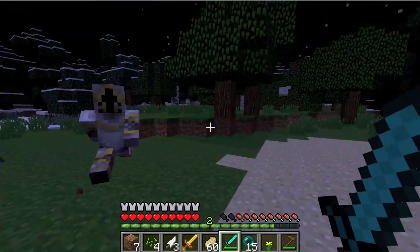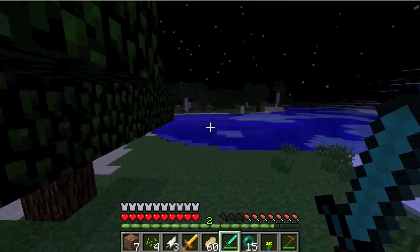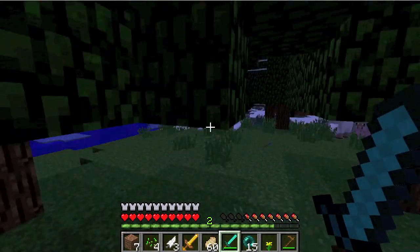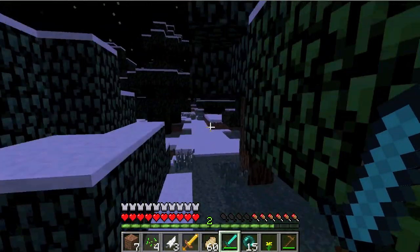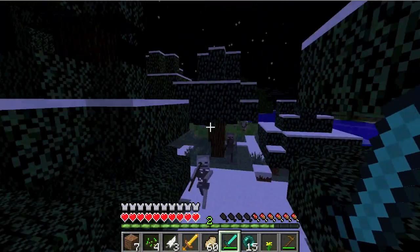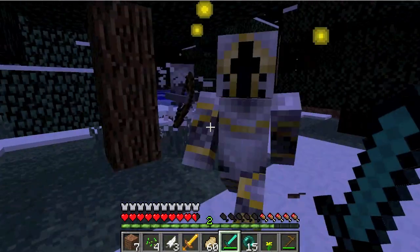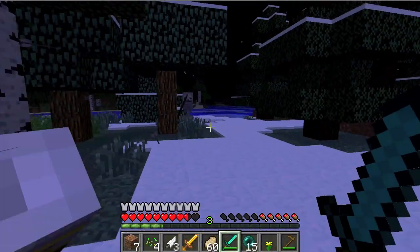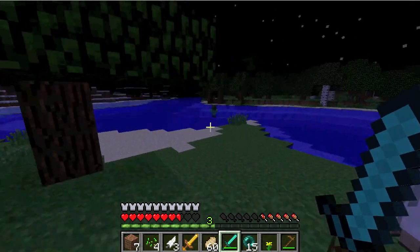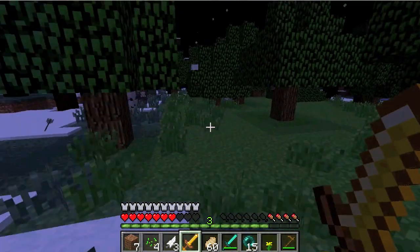I saw Notch, I saw a lot of other really popular people's skins. This guy is just chasing me down — he's one of the Lost Warriors. They have a really, really low spawn rate. I've been looking around for a long time. The mod adds two new weapons. He doesn't do that much damage, but I have full diamond armor on, so I'm gonna take him on. One of the swords is this, and it's just an instant kill — it never breaks.